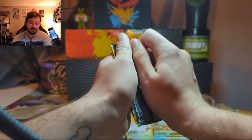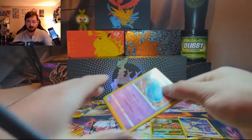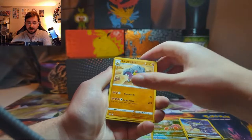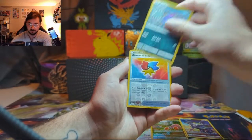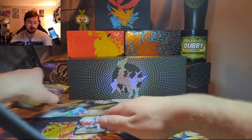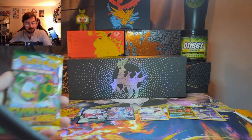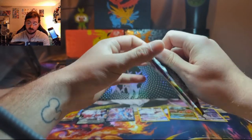Getting into the Evolving Skies booster packs — still easily one of my favorite Sword and Shield era sets. I'd have to put this one first and Astral Radiance second, but it's all preference — those are just the packs I've had the most fun ripping. We got an Elemental Badge and a non-holo Shiftry. I'll put all six of our hits up here so you can see them. 15 packs, 6 hits from 14 opened — can we end it on an absolute banger?